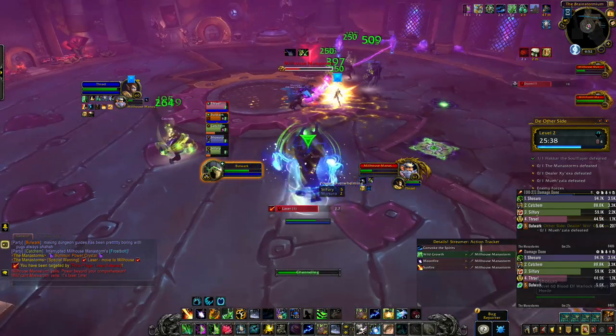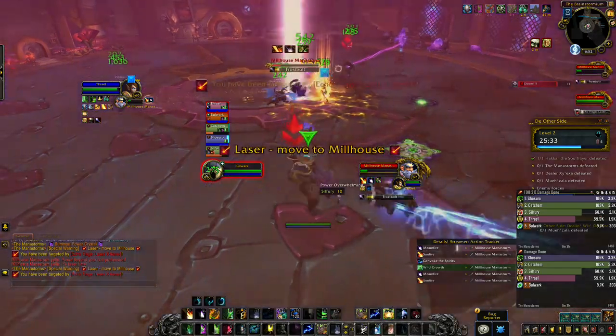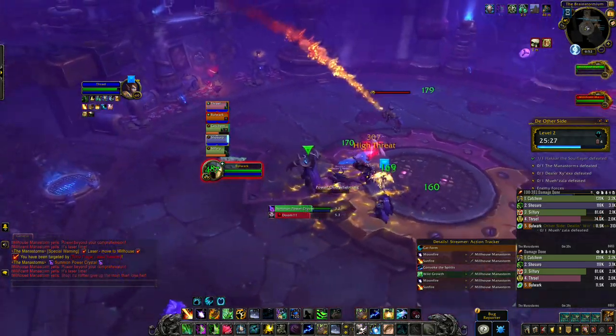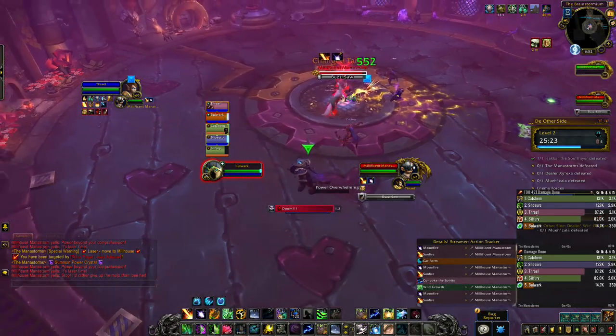Now dealing with the Mana Storms — you really want to position yourself right between the crystals so that it's not hitting the boss throughout the encounter. The bosses are going to cast Laser Extreme and Shadow Fury, and they can actually be hit by their own moves, so move to them if possible.